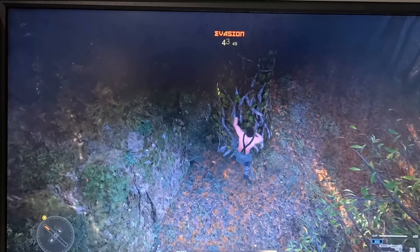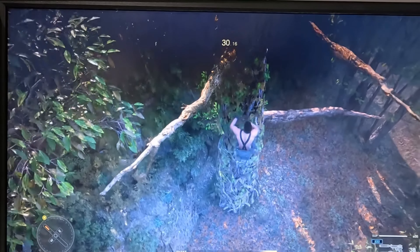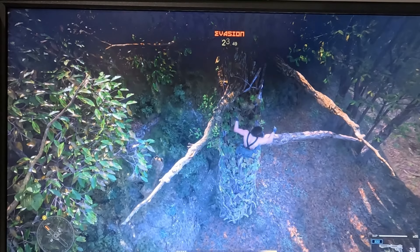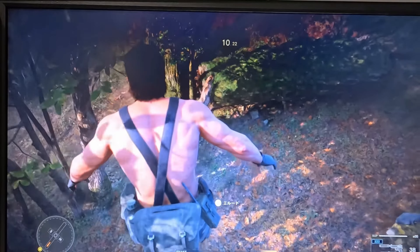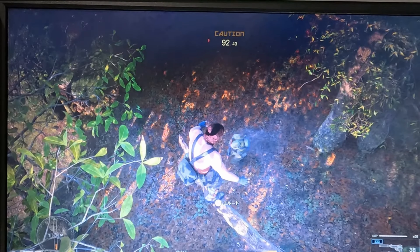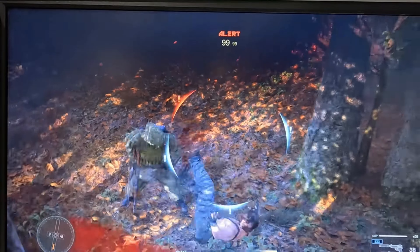Climbing trees has also been a big improvement. Instead of the awkward ladder-like animations from before, Snake now actually grabs the vines. And once at the top, you can decide to either drop down and surprise the enemy, or use your weapon from above. It adds a lot of variety to stealth gameplay.